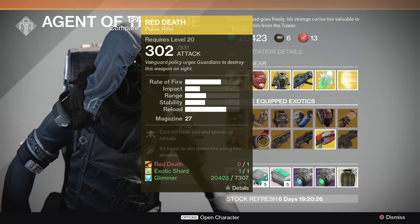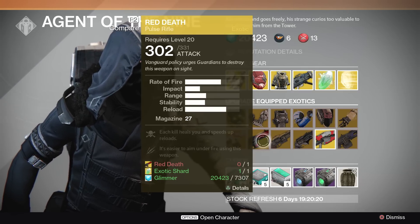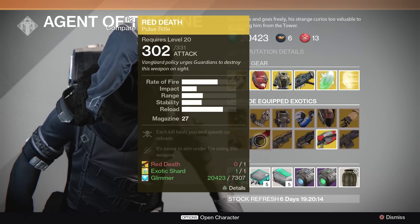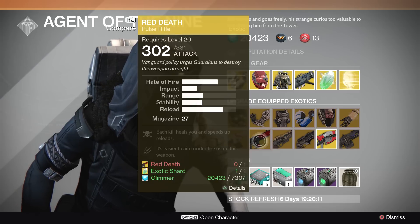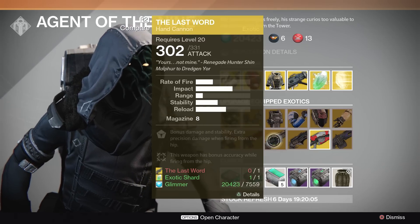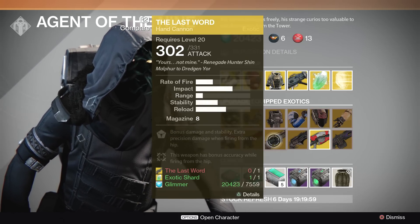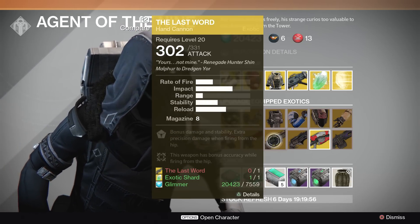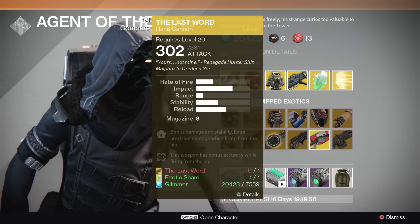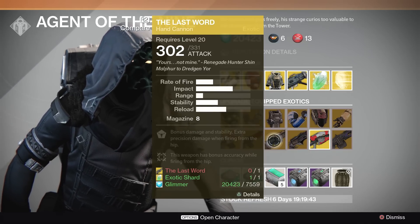Red Death — this is a better exotic than it used to be, they upgraded it a little bit. However, I really still think it's a second tier exotic, especially when you compare it to something like the Suros Regime. So if you're short on exotic shards, I would probably hold off on this one in favor of something more useful. The Last Word — kind of the same advice. I really like the Last Word, I think it's a really fun weapon and really good in PvP, but you really got to be close range, so it's really a situational weapon. If you love the Last Word, upgrade it, but I think there are more important things here you could be upgrading.